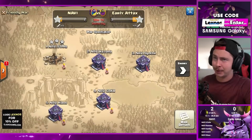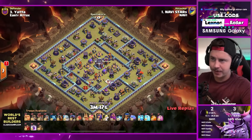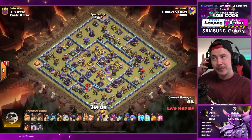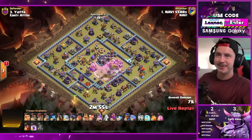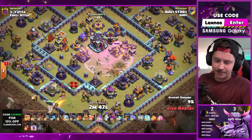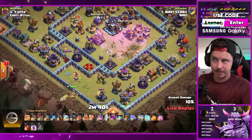Stars is in with the second attack for NaVi. Six lightning spells, an earthquake - it's a good day today. Shoutout to Drew with the 43 months, happy birthday Drew, he just turned 15! Zap quake takes out an expo, a rage tower, an inferno tower. Queen on the bottom side of the base.